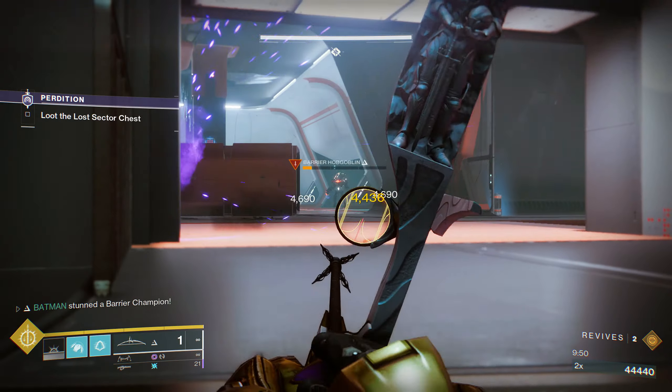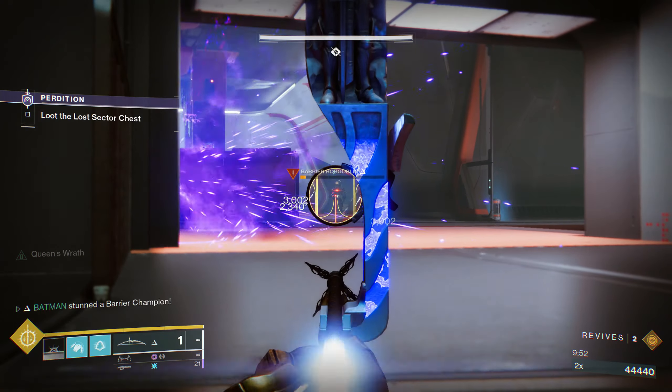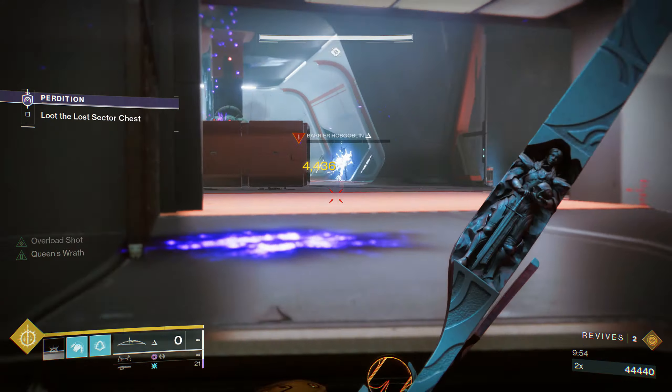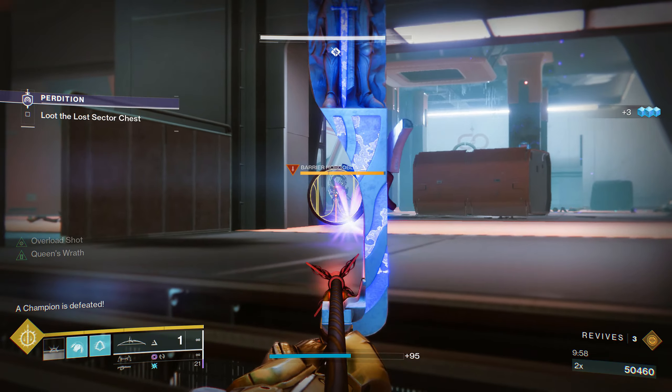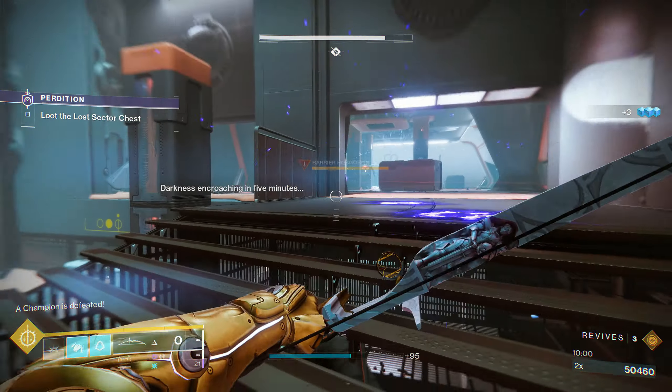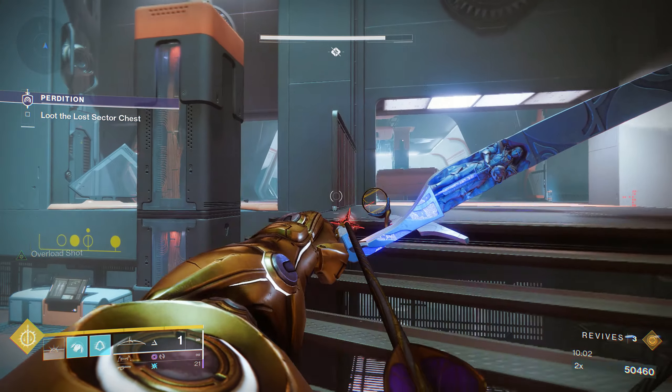As you can see, look — with this barrier hobgoblin you sit back and just keep chunking them down. Anytime a shield goes up, as long as you fully draw the bow all the way back, it takes the shield down in one shot the majority of the time. The barrier champions don't do anything to it.